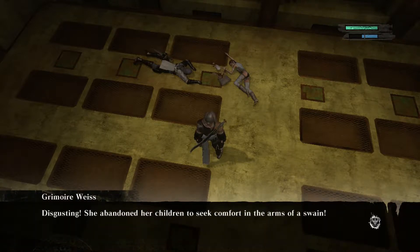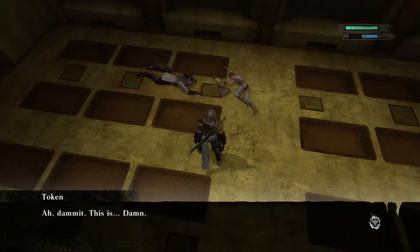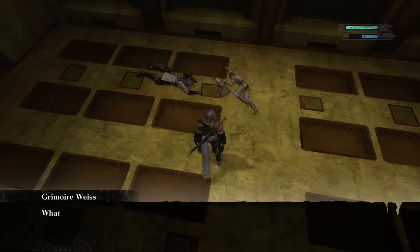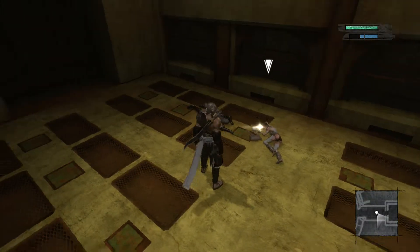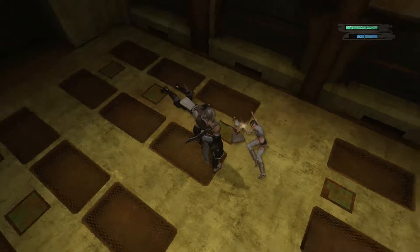Cosmetics, a travel bag, and money. Not exactly metal harvesting gear, is it? Disgusting. She abandoned her children to seek comfort in the arms of a swain. Oh, damn it. So much for miracles. Though in truth, I'm sure you suspected this all along. What will you tell the children?